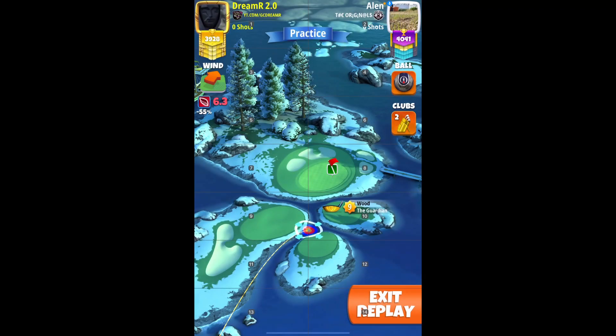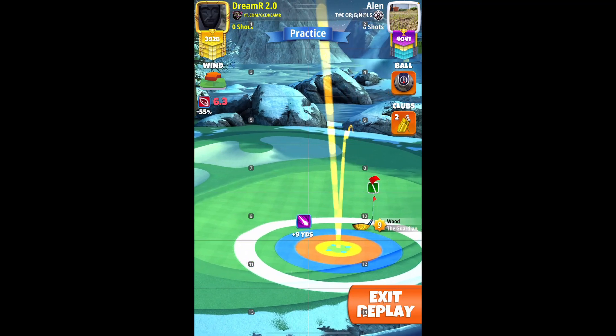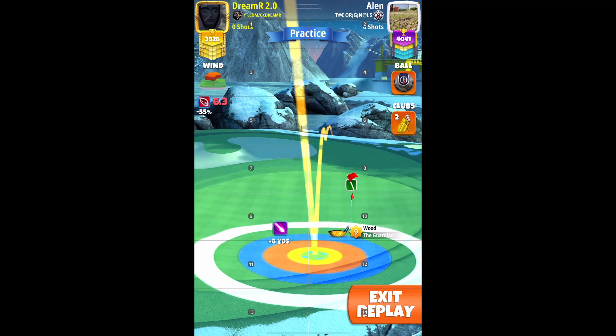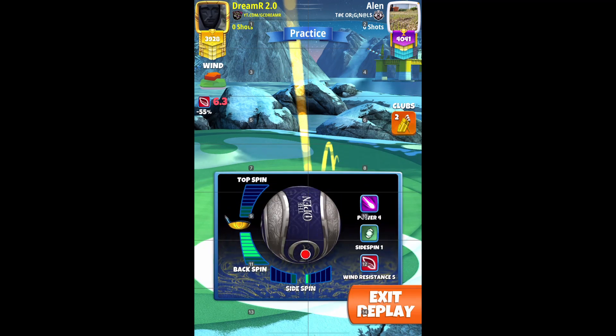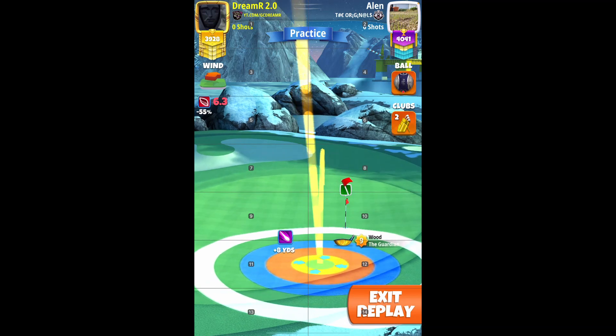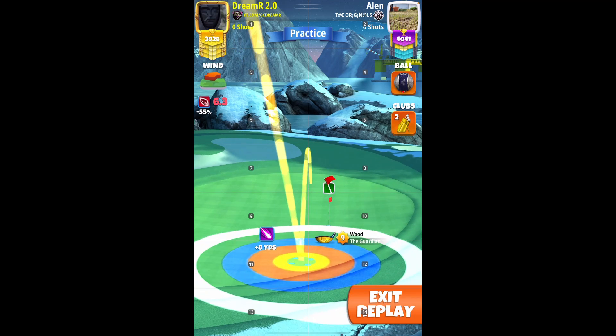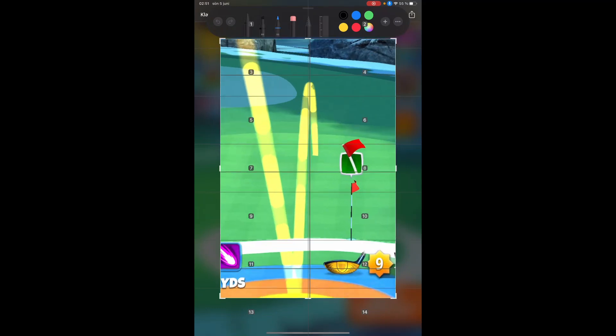Hole 4. I'm playing with Guardian 9 and you can play with Guardian 8 — the rings will be a little bit bigger. I play with a P3 or P4 ball with wind 5. I'm setting up at the top of plus 8 yards, having full backspin and 0.2 left spin. The yellow ring will be just a little bit from touching the rough on the second bounce.